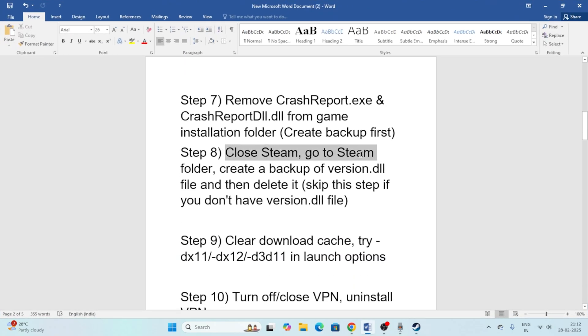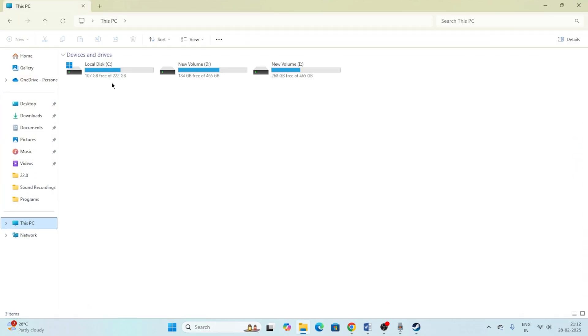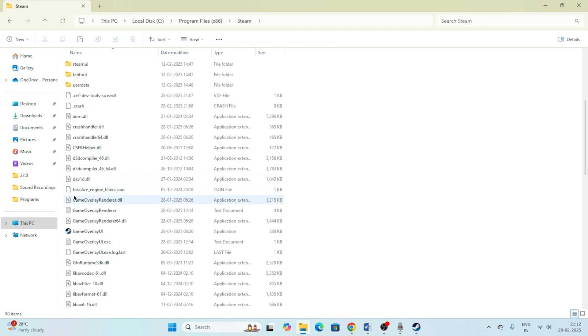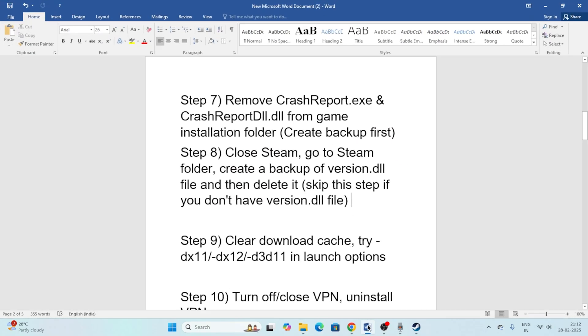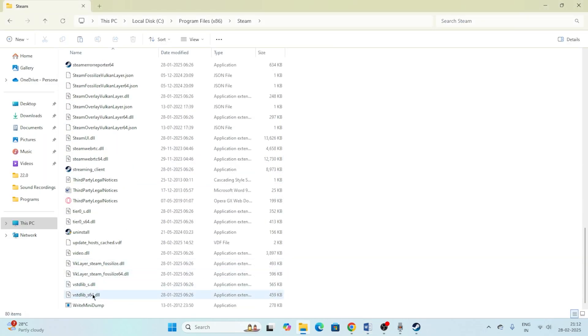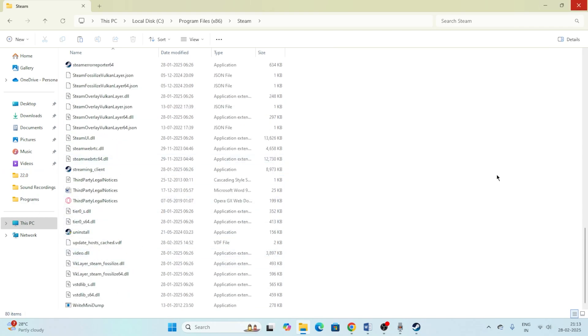Next, close Steam, navigate to the Steam folder at C:/Program Files (x86)/Steam, and look for a folder named 'version D2'. If you find it, take a backup by copying it to your desktop, then delete the original folder. If you don't find a folder named version D2, skip this step entirely.